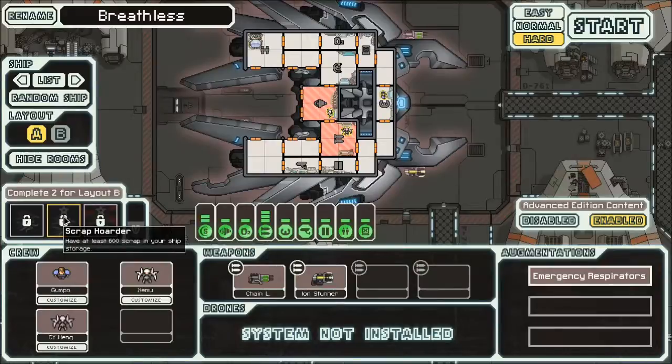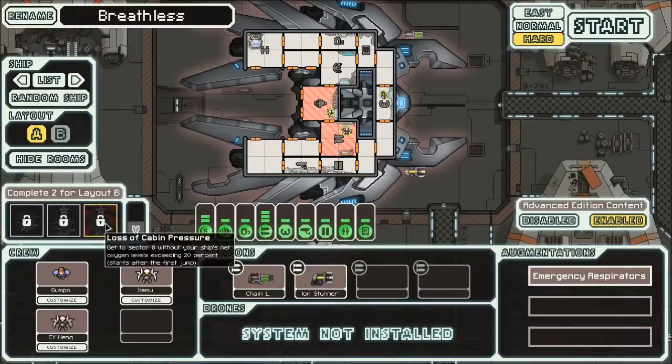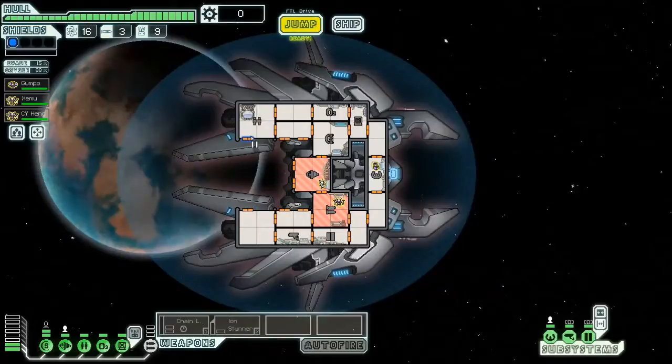Second achievement is Scrap Hoarder — have at least 600 scrap in storage. That would be hilarious on hard mode but probably not feasible. Third is Breathless — get to the sector exit with your ship's net oxygen levels not exceeding 20%. Starts after the first jump. So today we're playing the Breathless run, meaning we're actually going to drain the air out of this ship as much as possible.